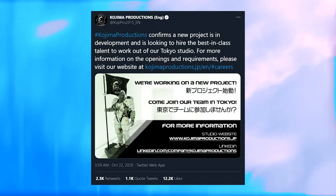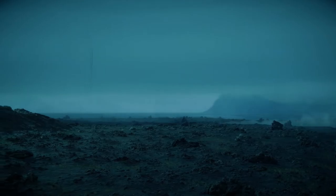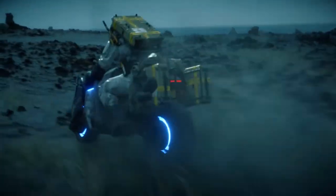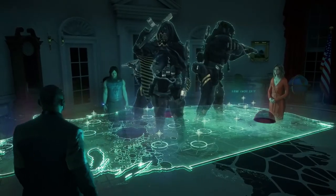For our third news item of the week, Kojima Productions is officially looking for new team members for the development of a new project. Kojima Productions tweeted: 'A new project is in development and we are looking to hire the best-in-class talent to work out of our Tokyo studio. For more information on openings and requirements, please visit kojimaproductions.jp.' We do not know what kind of project this is, and there hasn't been any speculation yet. People are very excited given that Death Stranding got a really good reception. This is exciting news for Kojima Productions fans — I will keep my ear to this.